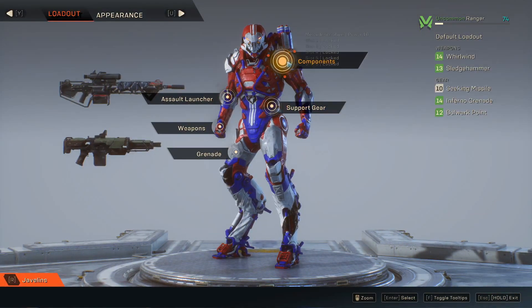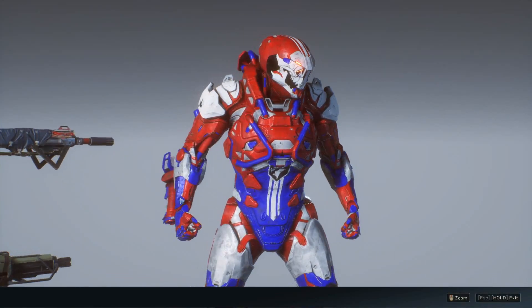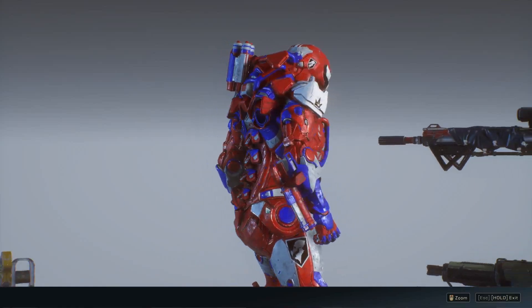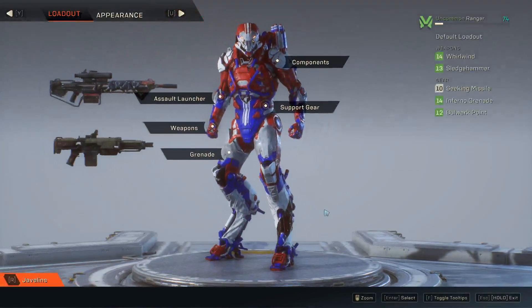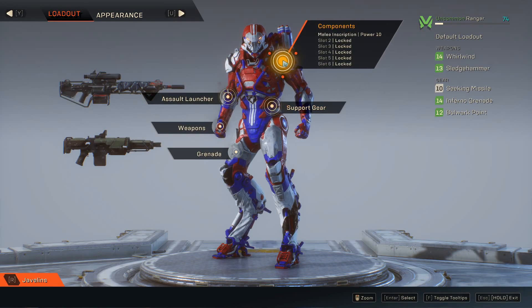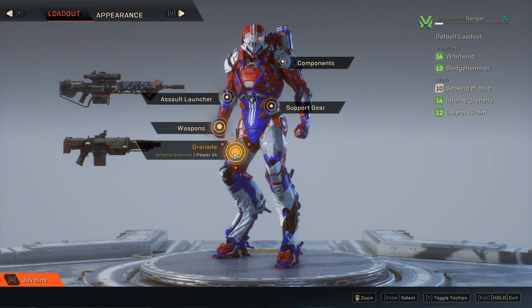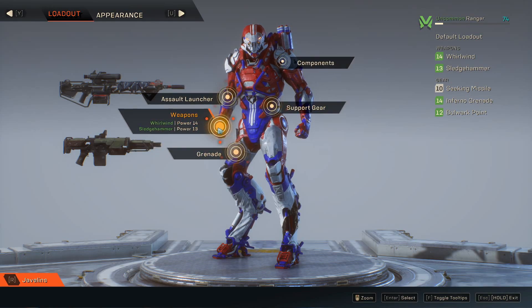You can zoom in on your javelin to get a better look at what's going on — it doesn't matter what your character looks like. Your components hold your inscriptions, which are basically your perks for your javelin, your support gear, your Bulwark, and other items that fall within those categories.